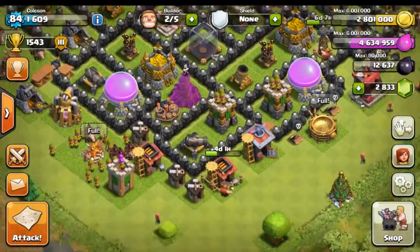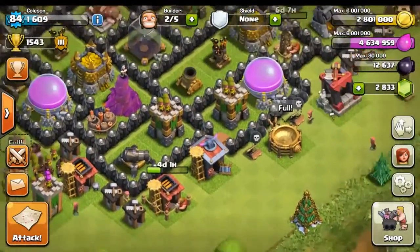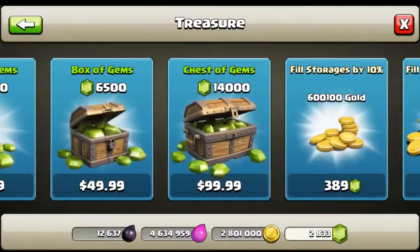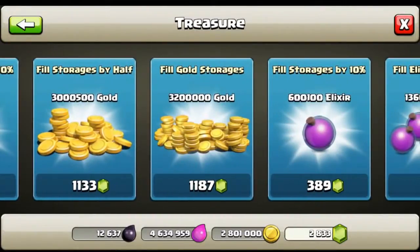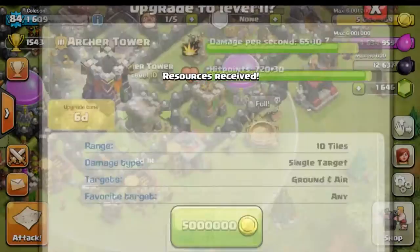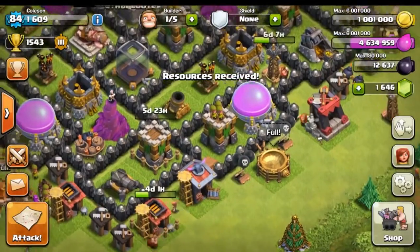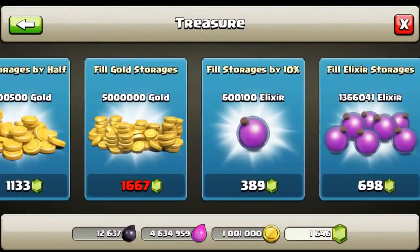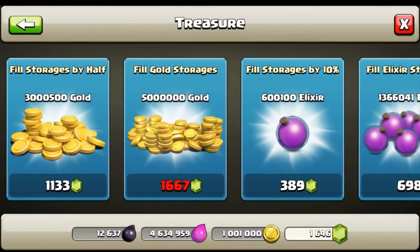We have two builders free so we could probably start going on two of those archer towers. Let's go ahead and fill up our gold — buy that. Then we can go ahead and do that. It looks like we're going to need to do that one more time — fill up the gold. We should be good... oh, we barely are — you've got to be kidding me, we are like 20 gems short!